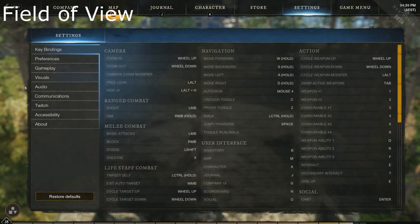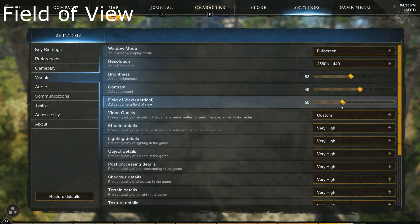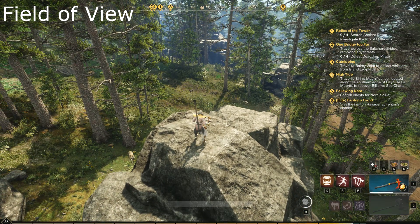Next we have field of view. Under visual settings you'll find the FOV slider. It'll be 50 by default and you should max it to be able to zoom out more.